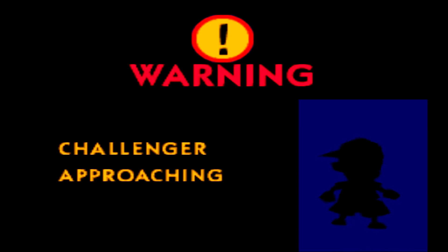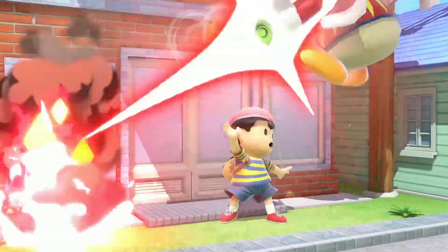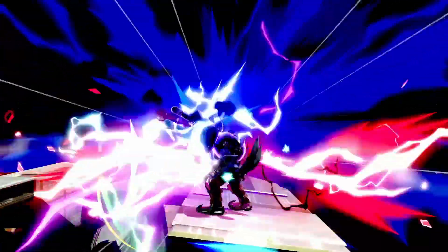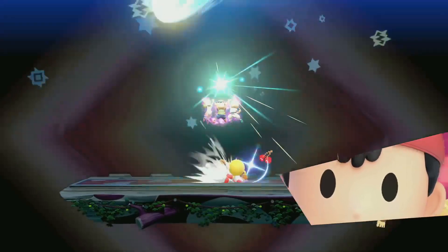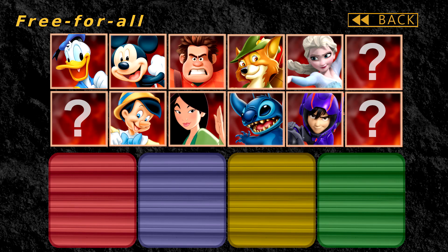Our next unlockable character is Ness. Ness is known for having PSI powers, which are like mind control powers — like magic. PK Thunder, PK Fire, that kind of thing. So I went with a magical Disney character who has magic powers. I thought about the Genie, but in all honesty they're too powerful. I went with Merlin the wizard from Sword in the Stone.